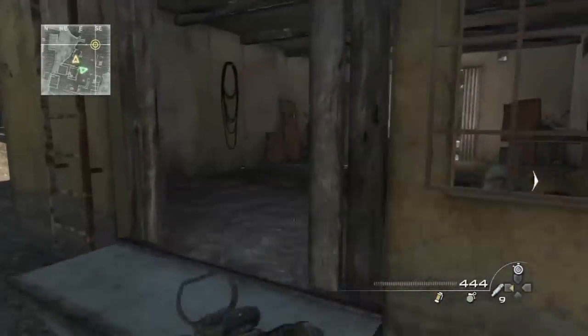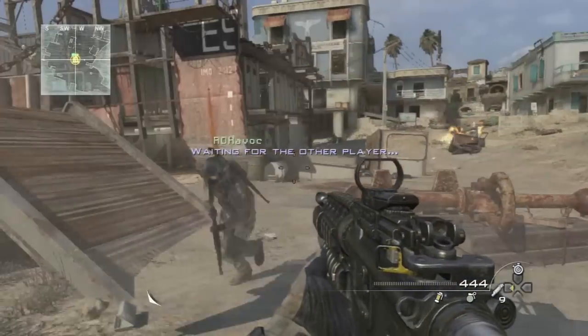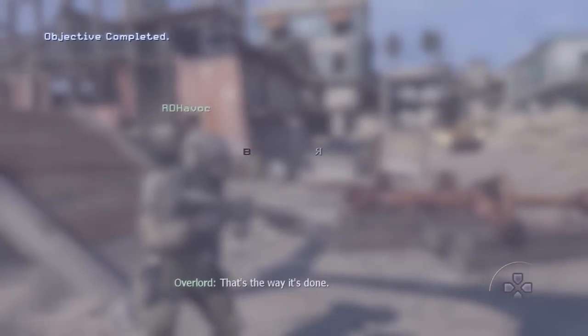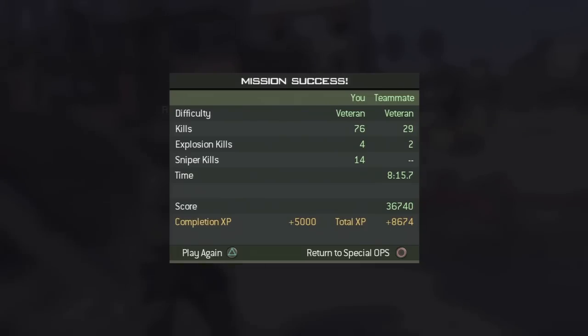Once you're clear, move around the side just to make sure, then hit the extraction pad. I told my partner and we made it — that's it! I hope that helped a little bit. If you're having trouble with the helicopter part, just take turns and use the L1 trick where you repeatedly tap it to lock onto your targets. Goodbye.